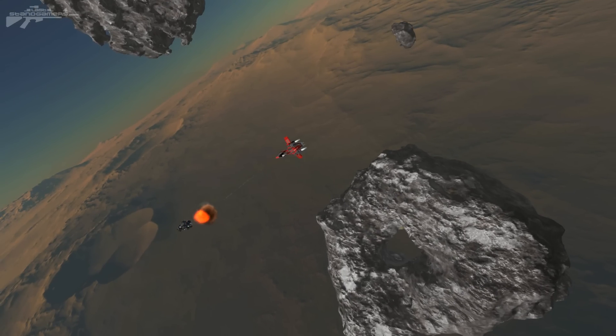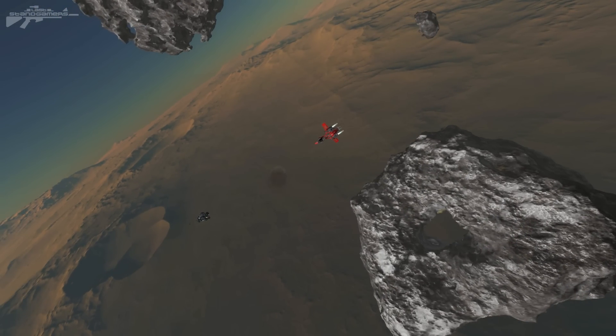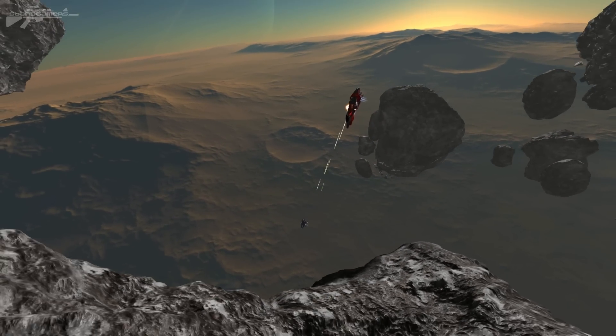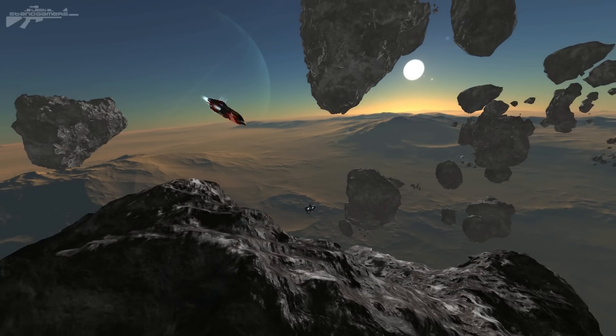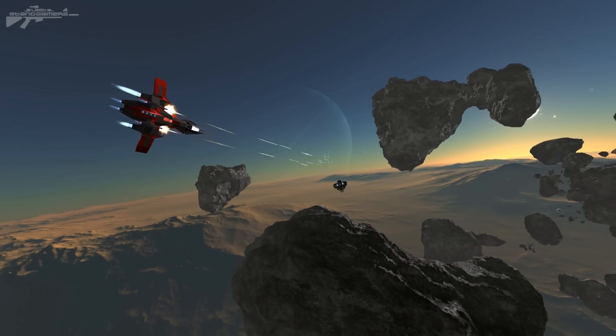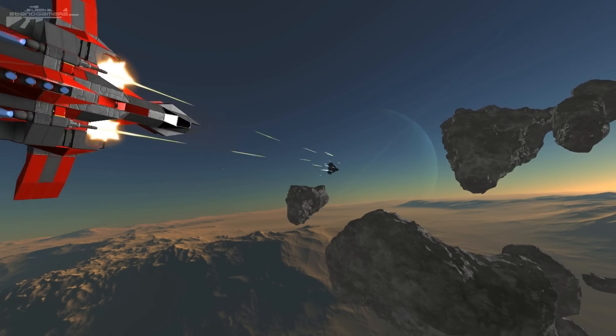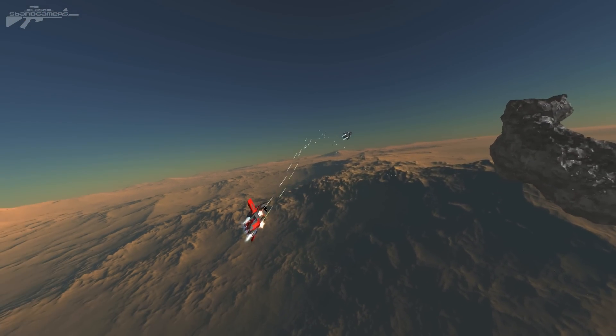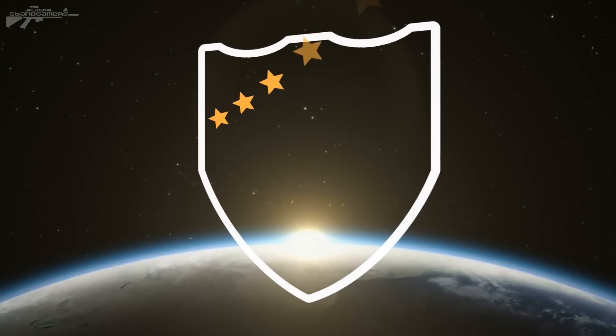Let's watch that again in slow motion — you can see the first rocket connect, shutting down his engine, then he ejects from the cockpit from the damage. Highlighting the game's detail here. Keith tried a very defensive tactic after the first round when playing very aggressively, and that kind of lost him the game. Anyway, I'd like to thank you guys for watching and I'll see you next time.